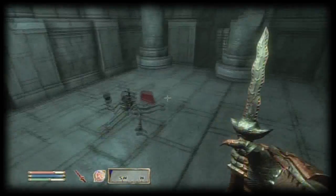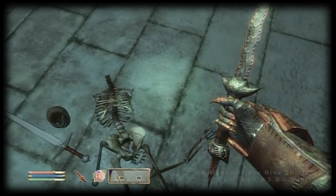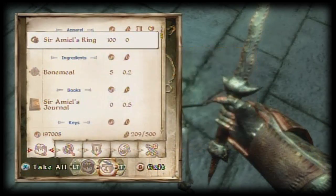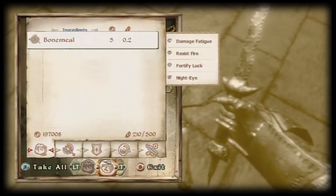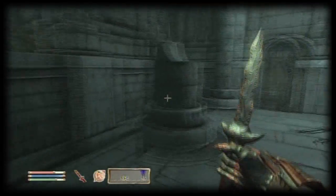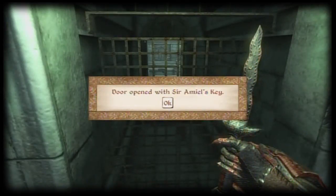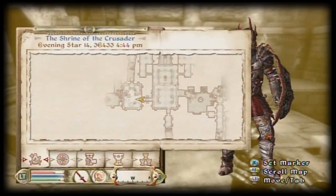The lich wasn't Sir Amiel — the skeleton was. You have to take his journal, and you have to take his key, and you have to take his ring. If you don't take his ring, you'll be totally confused. I'm not even sure if it'll let you leave without his ring, but you can't continue through the plot without the ring. It messes you up.